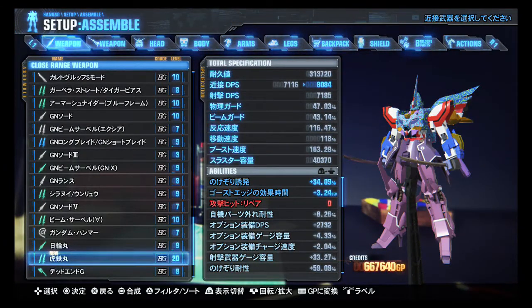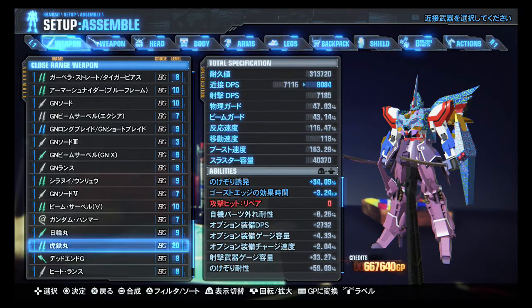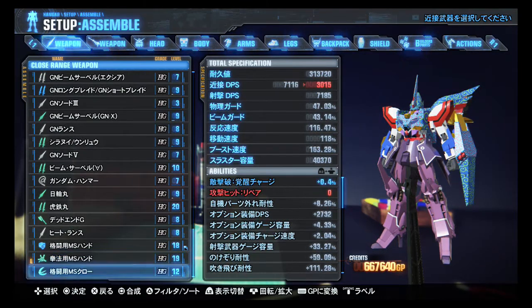Their special ability is Ghost Edge Power Up — or no, it looks like Ghost Edge Duration Up. Interesting. They're much stronger than my martial arts hands, but I want to stick with those for a bit.